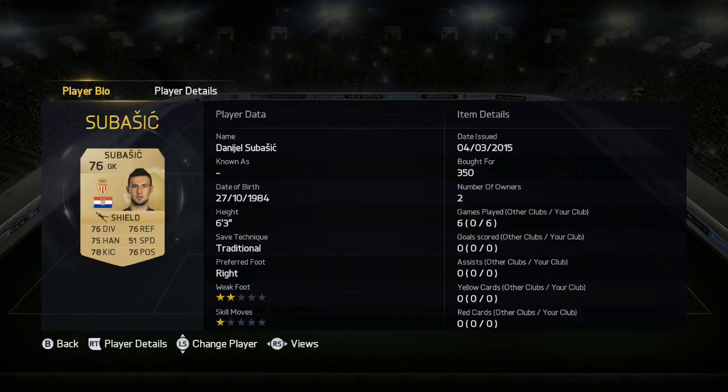Sub Asic is the goalkeeper, the Monaco goalkeeper — absolutely cheap but absolutely solid as a rock.